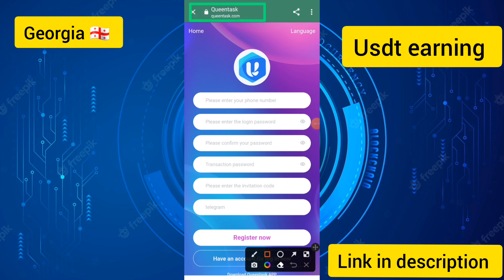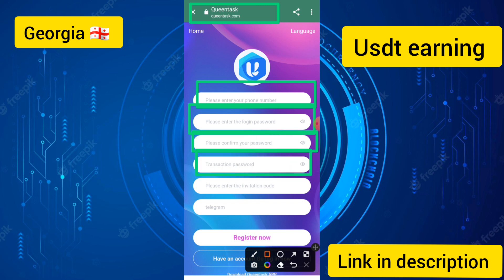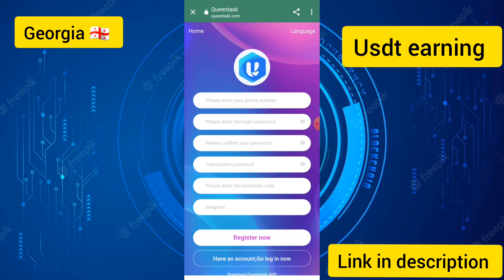To create an account, first enter your phone number, then enter a login password and confirm the login password. Then enter the transaction password. My invitation code has been automatically filled in. Touch the register button to create your account — it is a simple process.